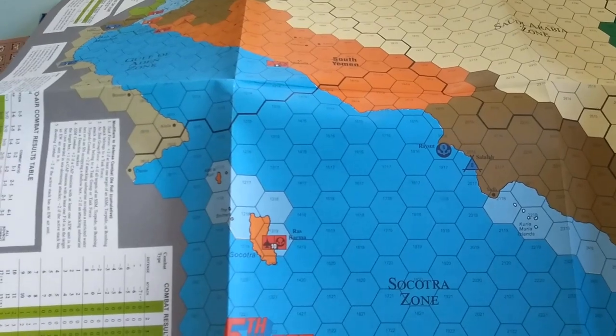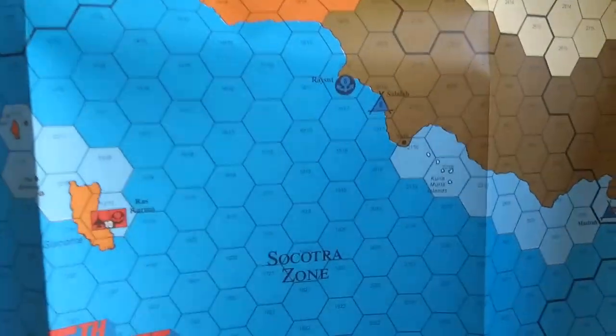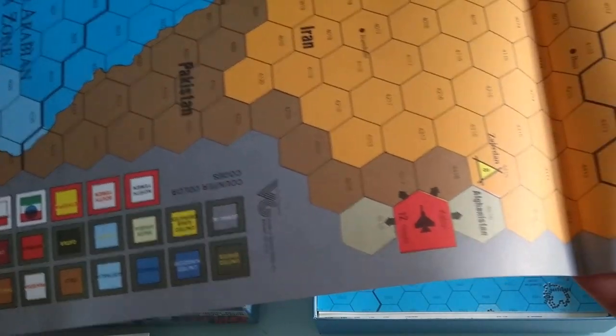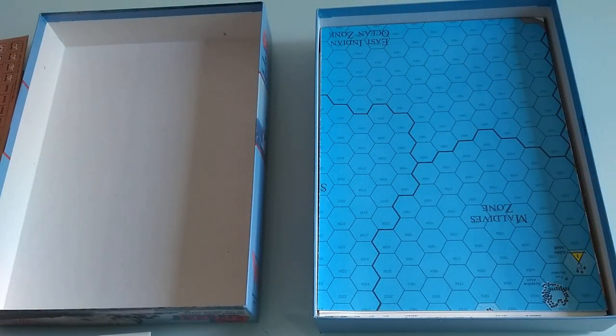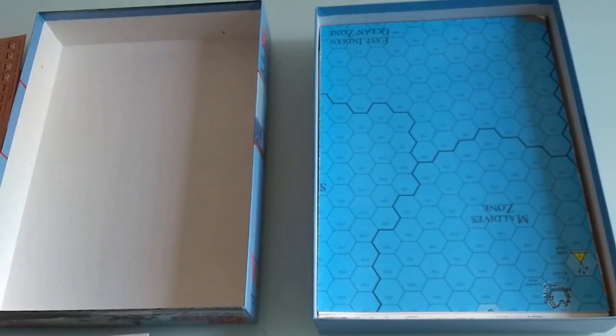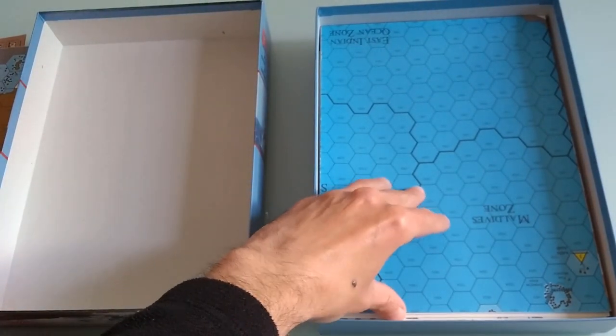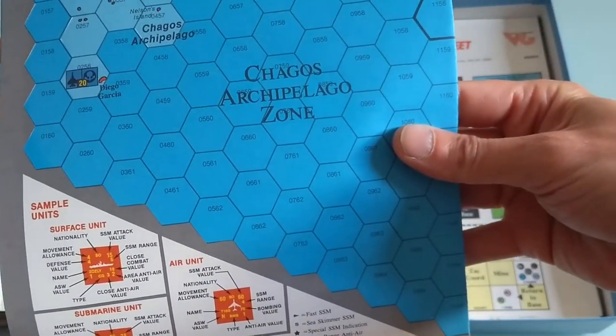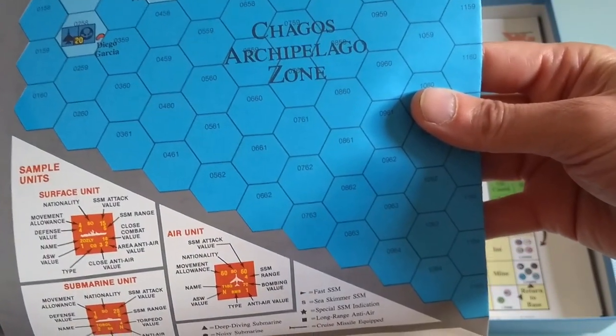I've got two of them. The hexes are big and nice, everything looks really clear. We're not NBC or CBS or Fox TV or anything like that — just a guy here filming. More map. Chagos Archipelago — it's our sample. The radio units are marked up there.